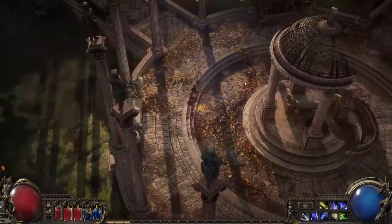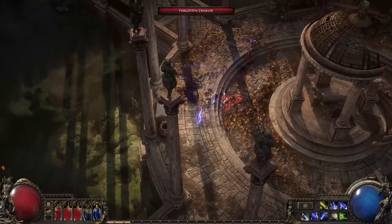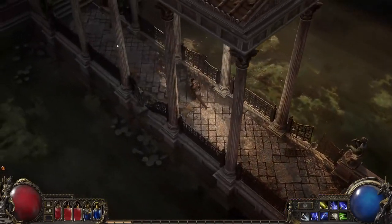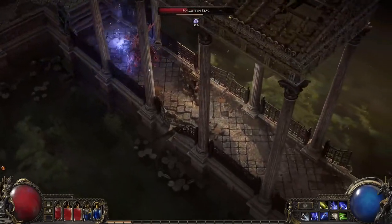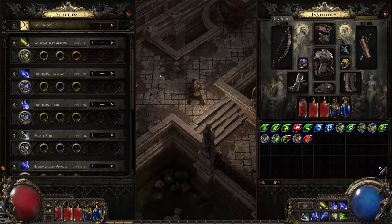For bigger enemies I'd like to have something that's going to enhance my damage output too. This skill is Stormcaller Arrow. Using it sticks an arrow into an enemy, and after a short period of time a lightning bolt comes from the sky and strikes them. This has a high chance to shock them, and shocked enemies take 30% more damage from all sources. If something big walks along, it's a good idea to throw one of these at them first to enhance your damage before following up with the other combo.